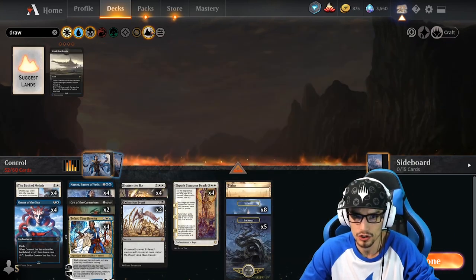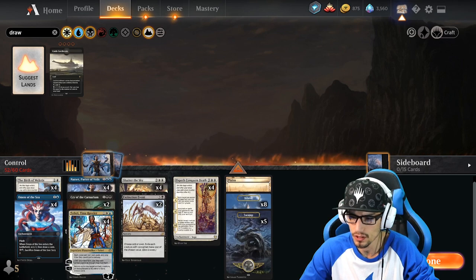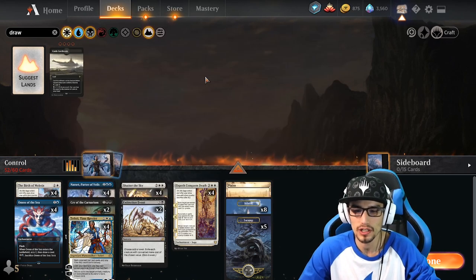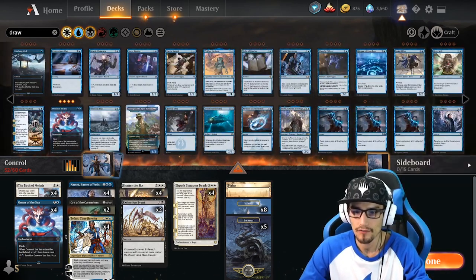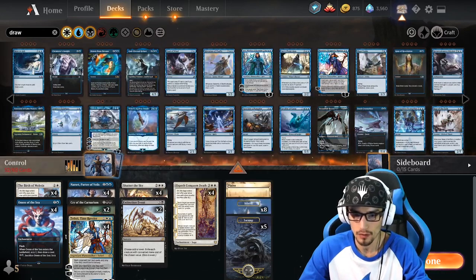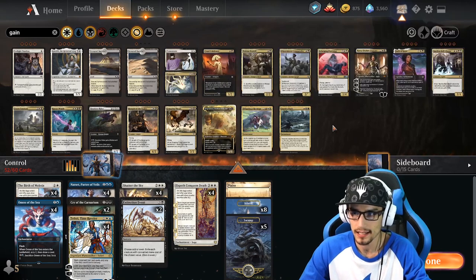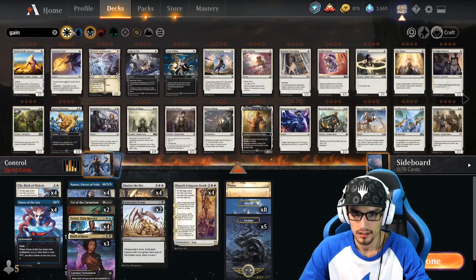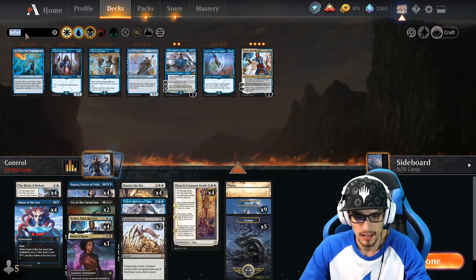Our land is definitely lacking — about 13 or 14 lands showing, though it says 24. Let's not focus on that too much and balance the land a little later. Let's continue to look for draw effects. We have Opt, which is a very nice draw, and Radical Idea potentially as well. Since we are within Esper colors, I think gaining life and removal might be semi-nice, so we should take both Kayas. This will deal damage to our opponent and whenever he attacks a planeswalker we control, we gain a little bit of life. There is also another Teferi — Teferi is just always good in a control matchup, so let's take a couple more Teferis.